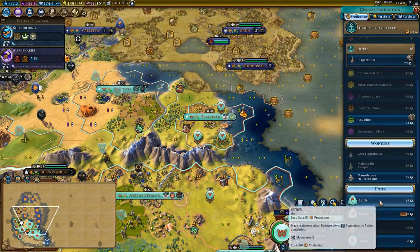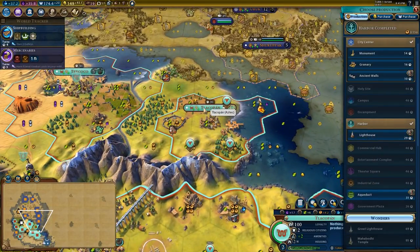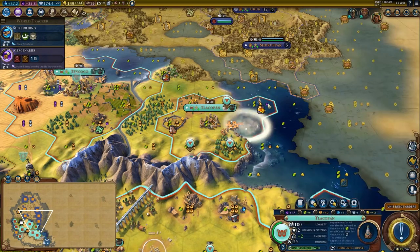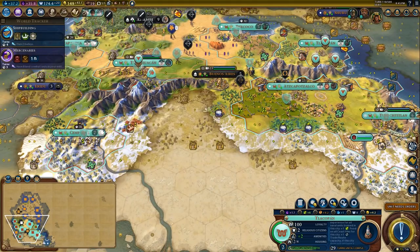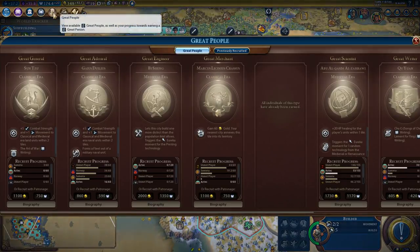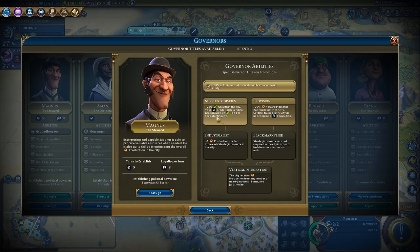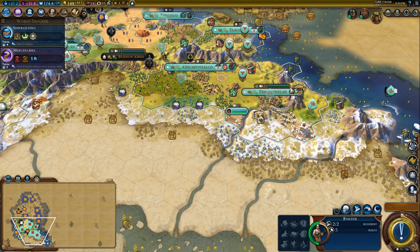We are going to leave the city the way it is for now and just start on a lighthouse, because we want our trade routes now — a couple of trade routes to be able to move production and food around. Eventually when we run out of chops, we're going to give Magnus the Surplus Logistics and park him in Tenochtitlan.